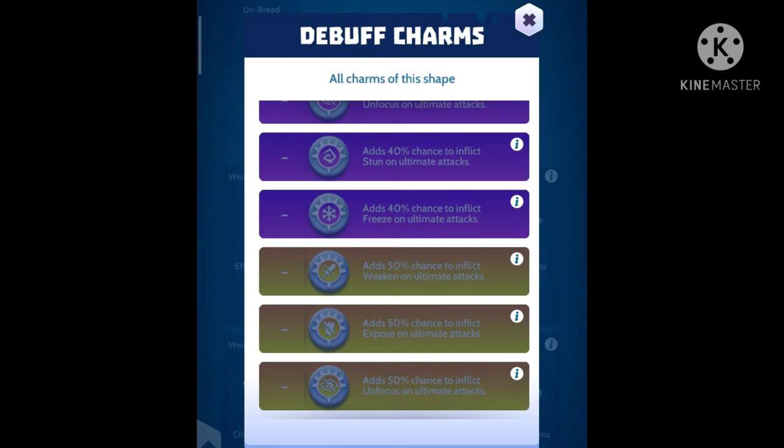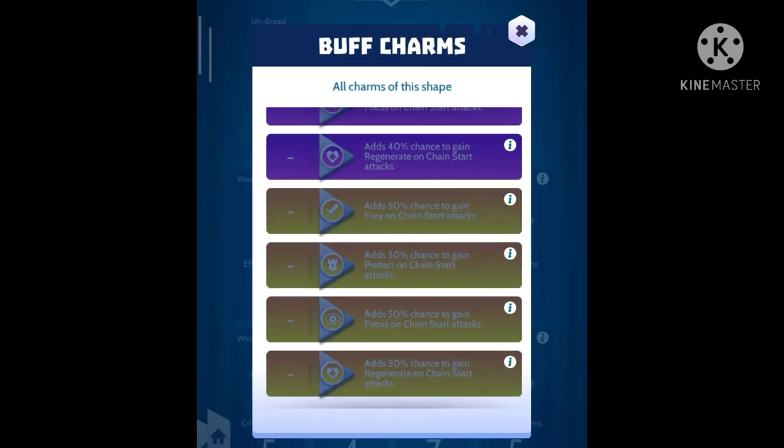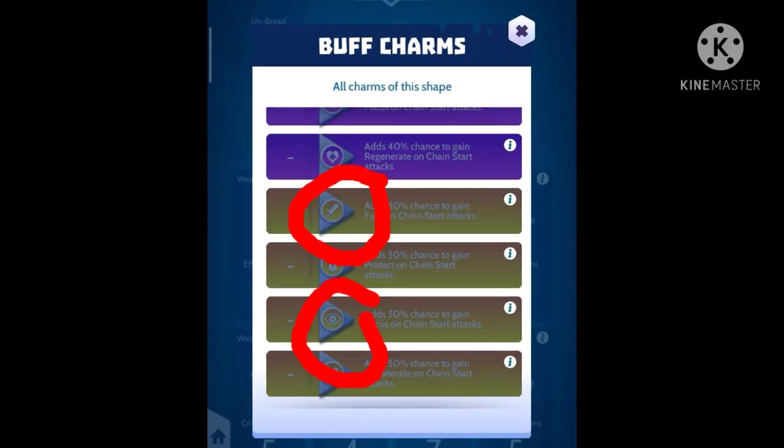Next up is charms that you need to use in the fight. You can see those 3 charms that are red lying around — they can affect everyone from bosses to players. I suggest to use fury and focus charms because when you use them both you can do double damage to enemies.